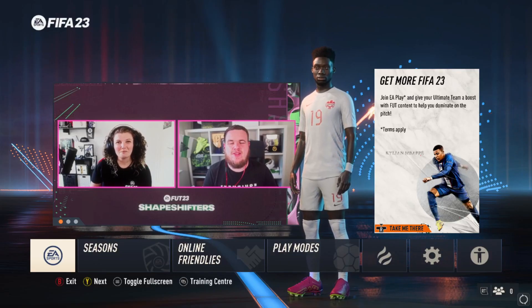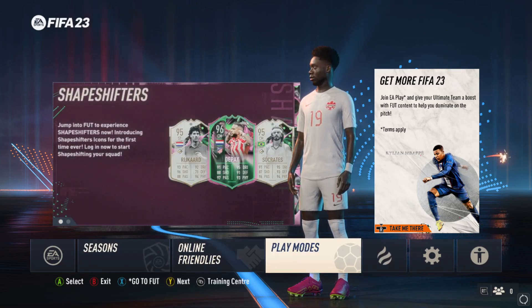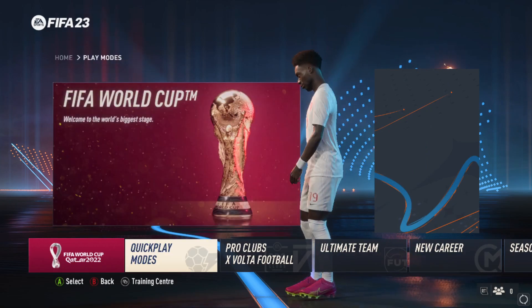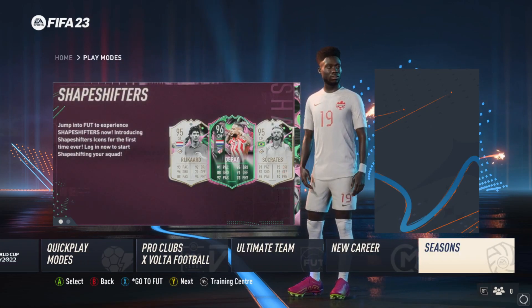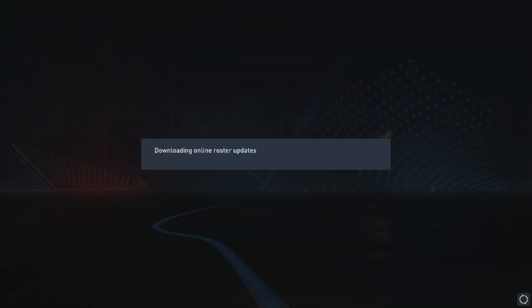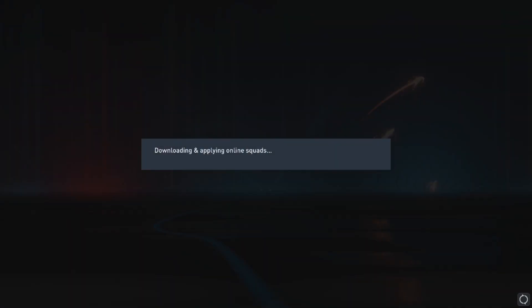We start off in the main menu of FIFA 23, scroll and come to the play modes section, select it and then continue to move to the right until we see a section called Seasons. We press the section called Seasons and wait for it to update, then we can play an online match by pressing the first tab we see.